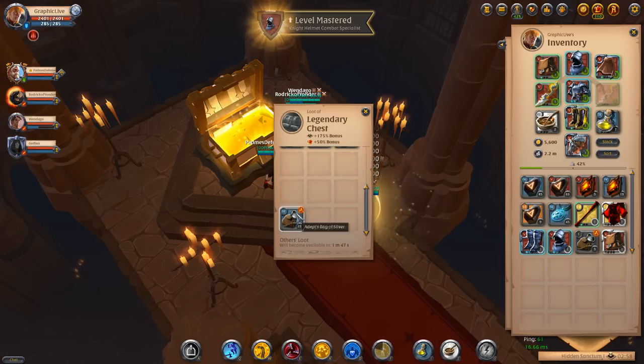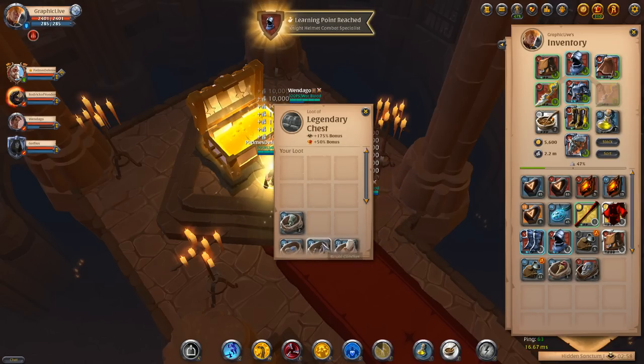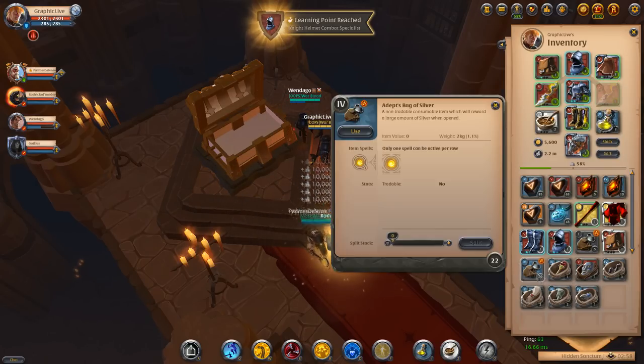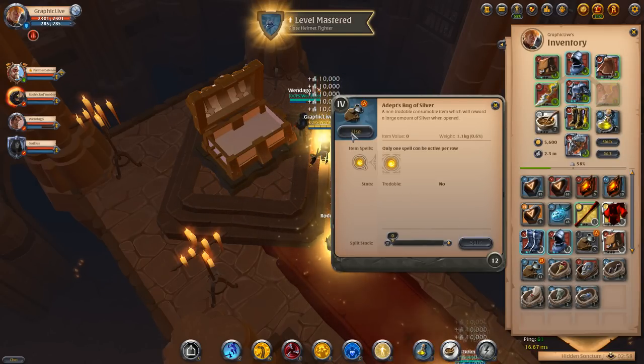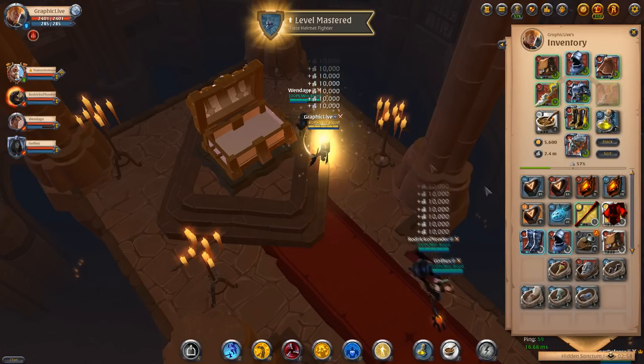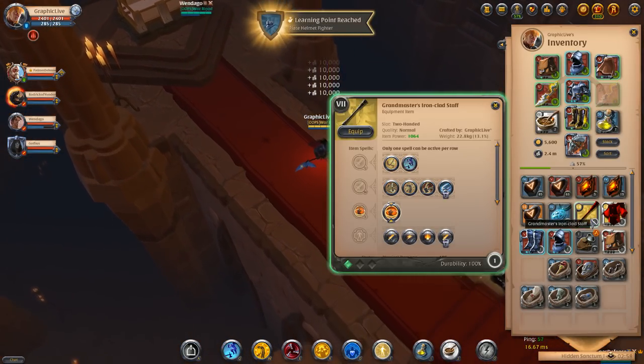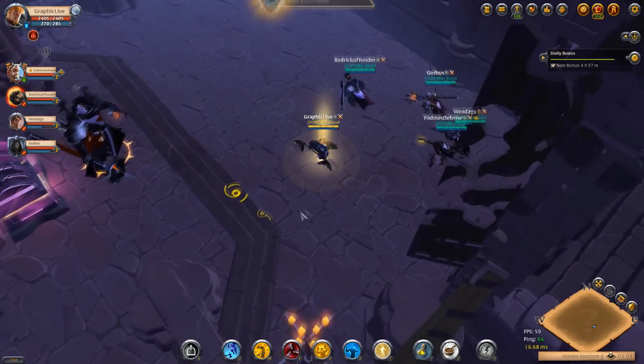Right here you get to see pretty much insane gear — we probably got close to a million in silver there. This item right here is 220k alone, the tier 4 silvers. And then this one is worth probably 350k. You got the chest too, so amazing loot in general.